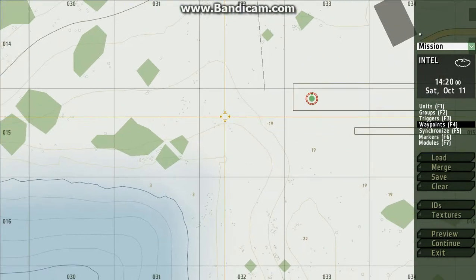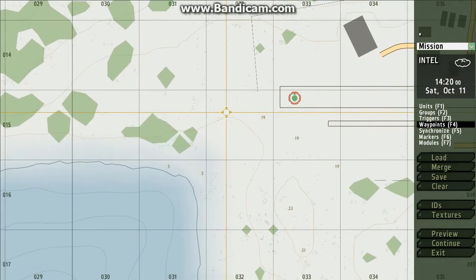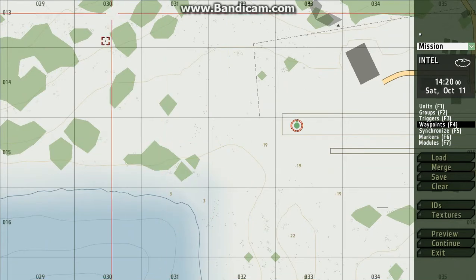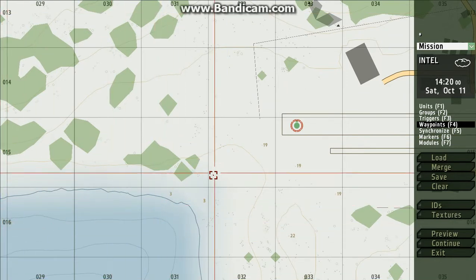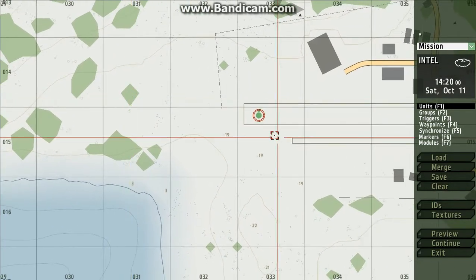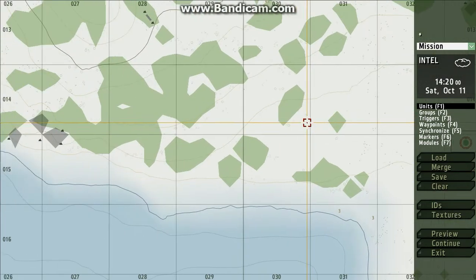Hey guys, just going to start a beginner tutorial for Arma 2 Free — also works with Arma 2. I'm gonna teach you guys how to make a helicopter transport mission. The first thing I'm gonna do is add your character; in this case I'm a rifleman, and you're gonna have to be a soldier.